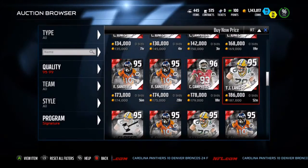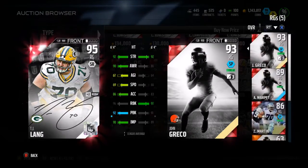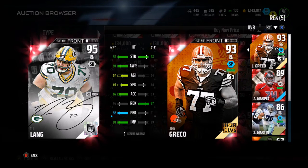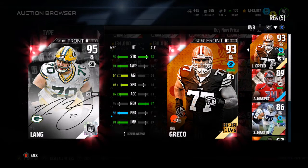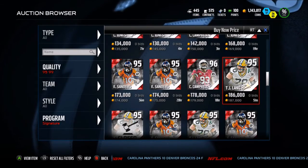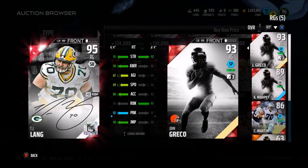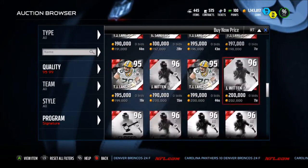We have a new TJ Lang, who I'll probably be picking up later today. 95 overall right guard compared to John Greco — just one less run block, but everything else is better than Greco's by at least a little bit. A little bit faster, better agility, better awareness, same strength, better pass block, one better impact block. But he gives a plus two to run block on the field, so he actually has a 98 run block if you count the plus two.